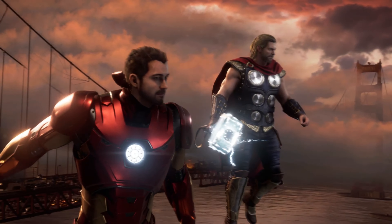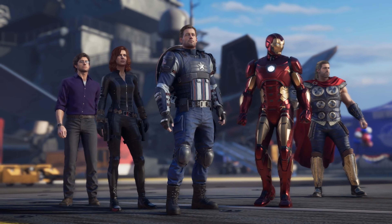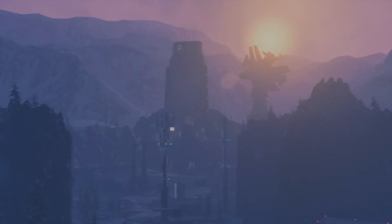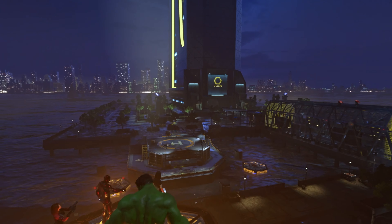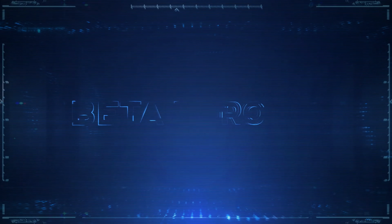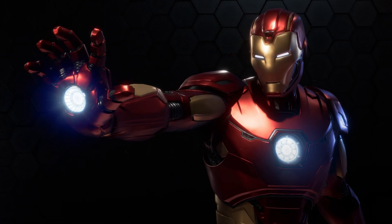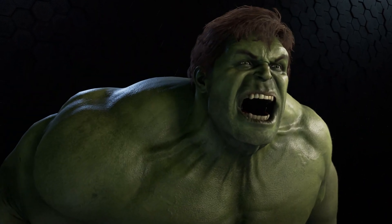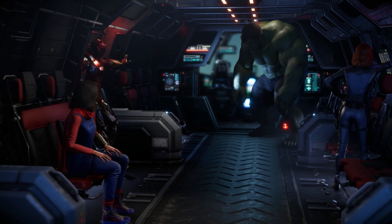Combined, the Golden Gate Bridge sequence and these hero story missions make for an already good-sized beta. But because Marvel's Avengers is all about the team, we knew that we needed to give you even more than that. Once you complete the single-player story content, you'll have four different heroes to choose from to play in some great war zones and harm rooms that we've handpicked for the beta: Iron Man, Kamala Khan, Black Widow, and Hulk. And that means you don't have to pick just one — you can play them all.